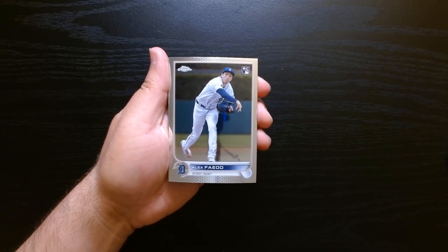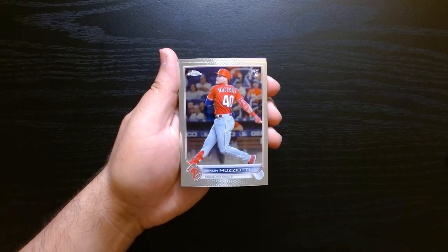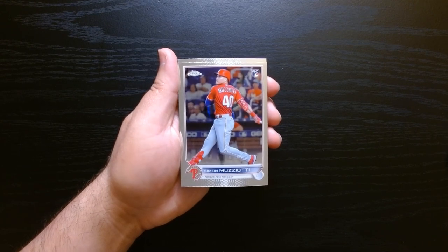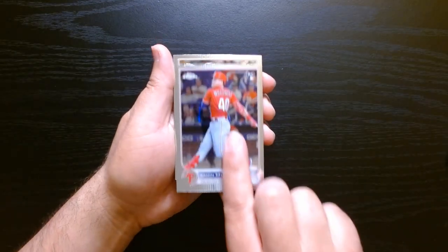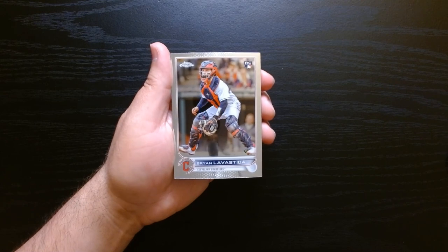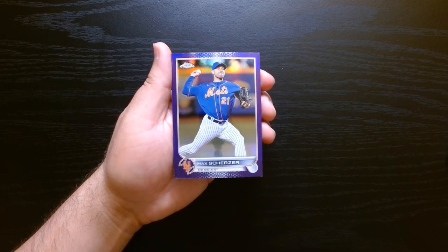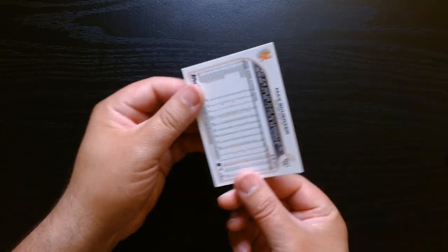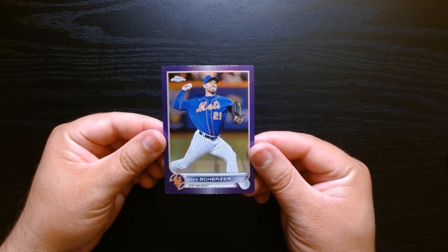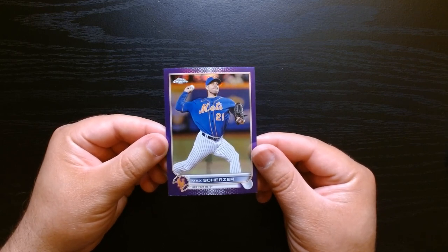There we go — rookie of Alex Fido, and there is the back. We have Simon Muziotti, not familiar with him — he has like a little purple tint there. Let me look at the back, nothing there. Rookies — like my one whole rookie pack — Brian Lavastida, and hey, we have a purple parallel of Max Scherzer. Not numbered, but it is a purple — interesting, in his very disappointing Mets season. Kind of nice.